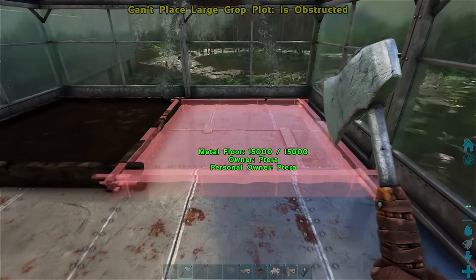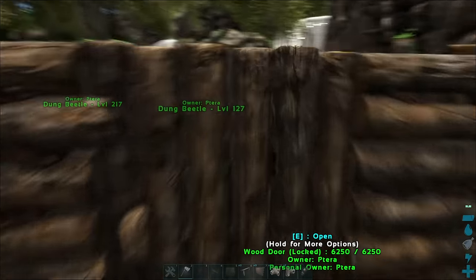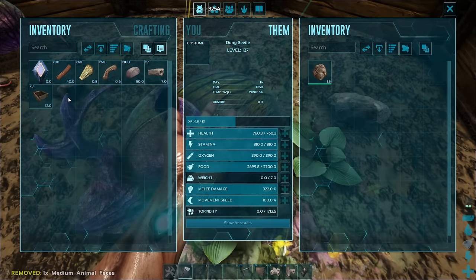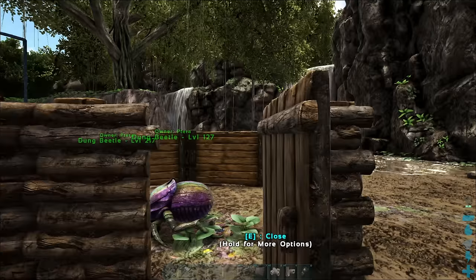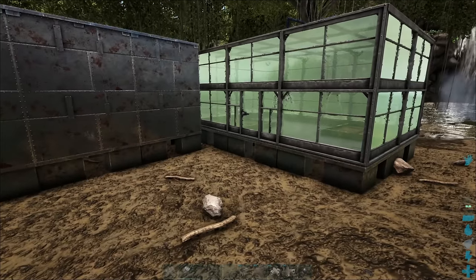Crop plots require irrigation and fertilizer to begin the growth process. You can use your poop and your dinos' poop to fertilize your crop plots, but that's pretty inefficient to be honest. You can get yourself a dung beetle, put it on wandering, and give it all your poop so it can make you some fertilizer. Additionally, you can use a toilet to make fertilizer, but I find having a few dung beetles around is an easier way to get enough fertilizer.